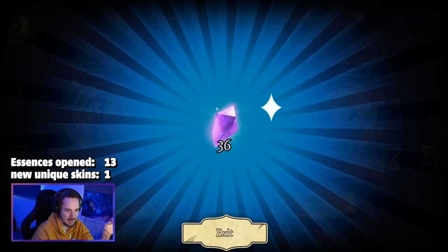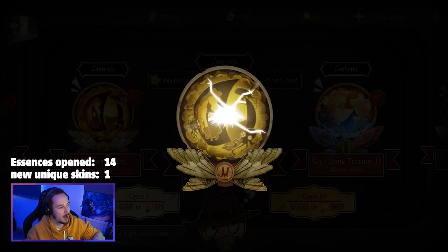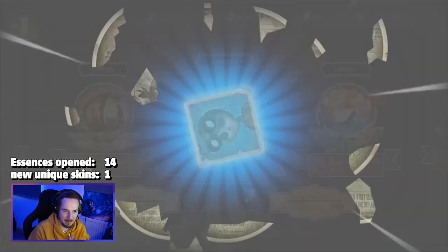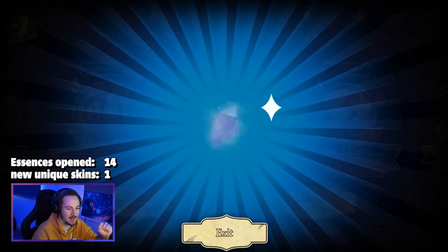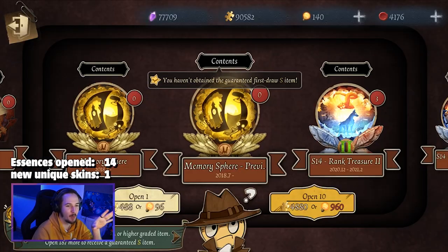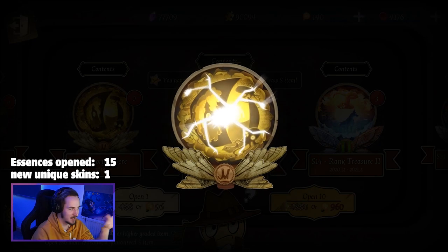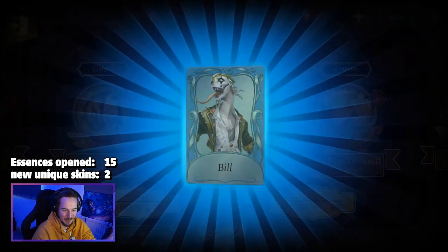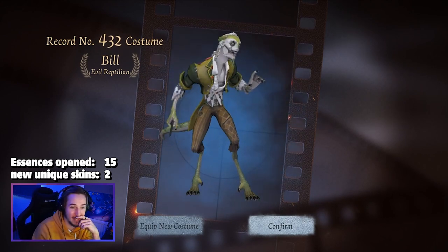I always try to save a lot of in-game currency. I have 77,000 fragments and over 90,000 clues, because one day there will be an item I really want — a new survivor, a new hunter I can buy with clues, or a new skin I can buy with fragments. I'm really patient and holding back on spending my currency.